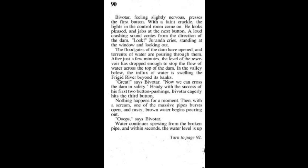Bivitar, feeling slightly nervous, presses the first button. With a faint crackle, the lights in the control room come on. Pleased, he jabs at the next button — a loud crashing sound comes from the distance of the dam. 'Look!' Jiranda cries, standing at the window. 'The floodgates of the dam have opened and torrents of water are pouring through them.' After just a few minutes, the level of the reservoir has dropped enough to stop the flow of water across the top of the dam. 'Great,' says Bivitar. 'Now we can cross the dam in safety.' Feeling emboldened by success, Bivitar eagerly hits the third button. Nothing happens for a moment — then, with a scream, one of the massive pipes bursts open and rusty brown water begins pouring out.